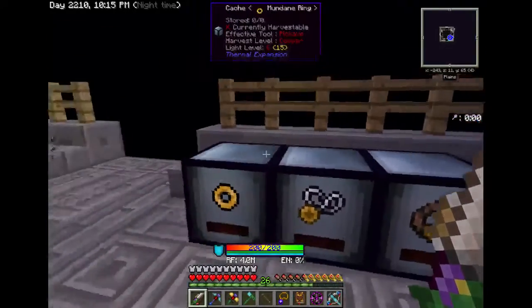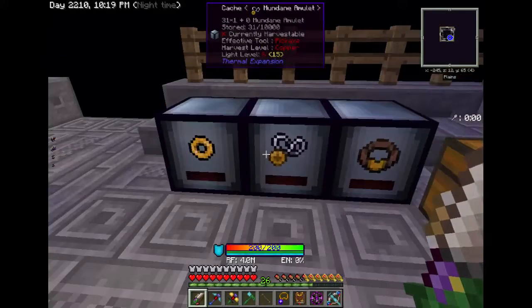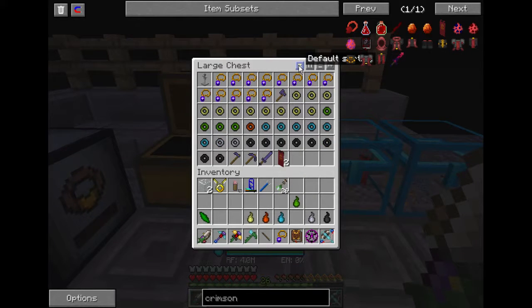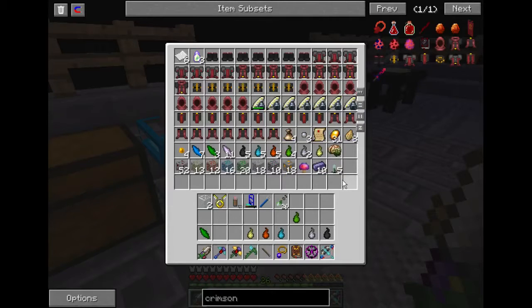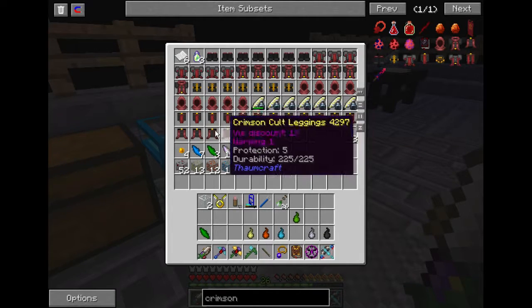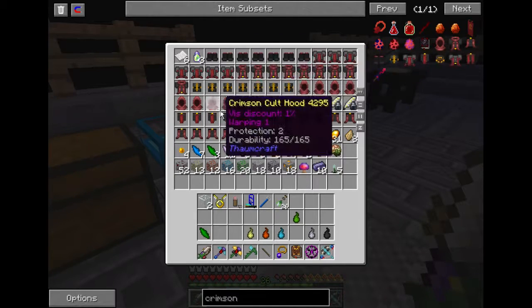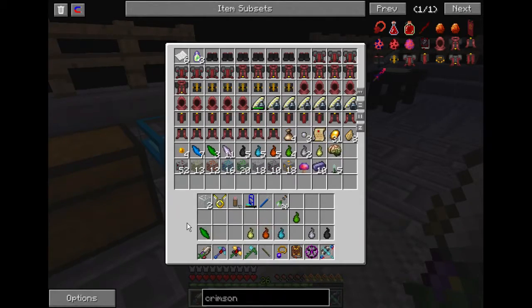Southeast corner I have my mundane accessory storage caches and a chest full of stuff. These I can actually move out of here. Other chests full of stuff — all Thaumcraft stuff. I've got tons and tons of these armors and as far as I know you can't recycle these anymore in the loot recycler, or they're only worth like one point a piece.